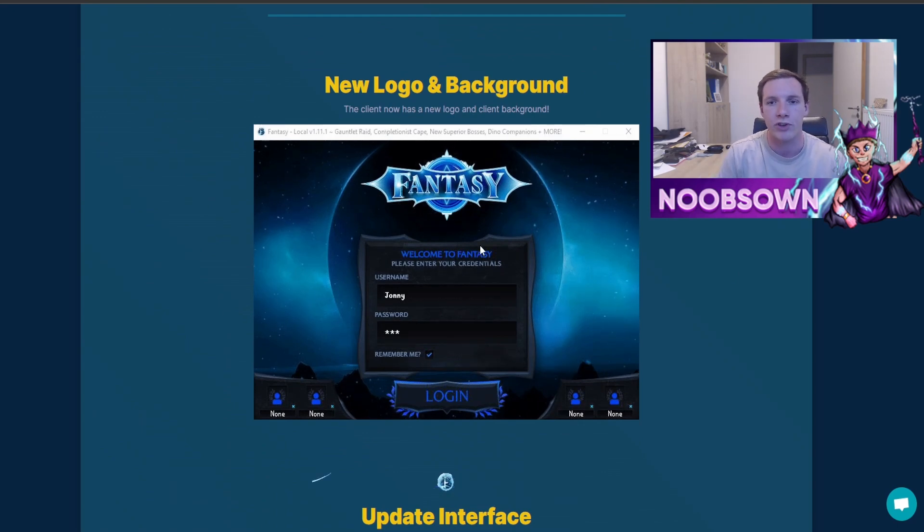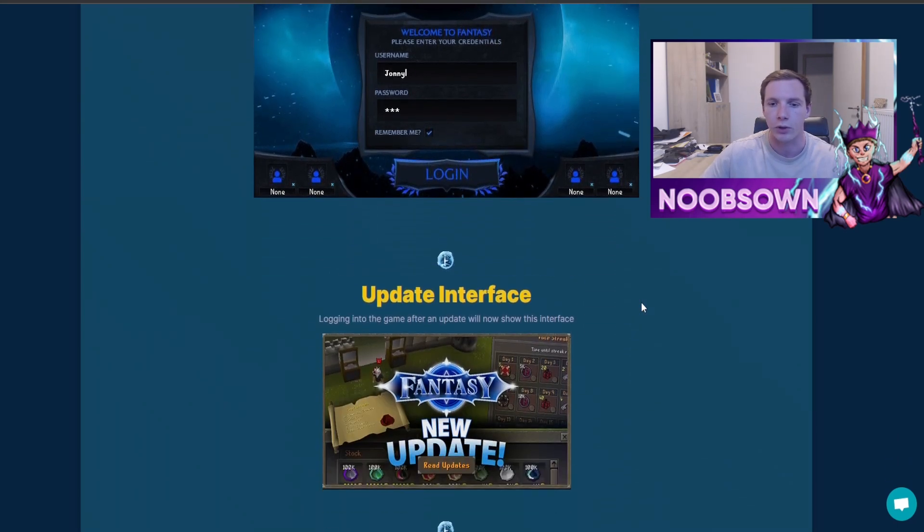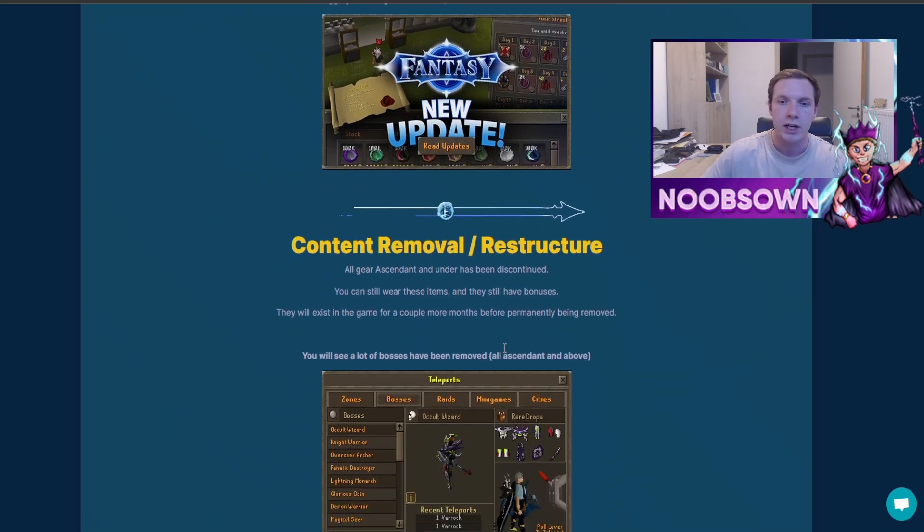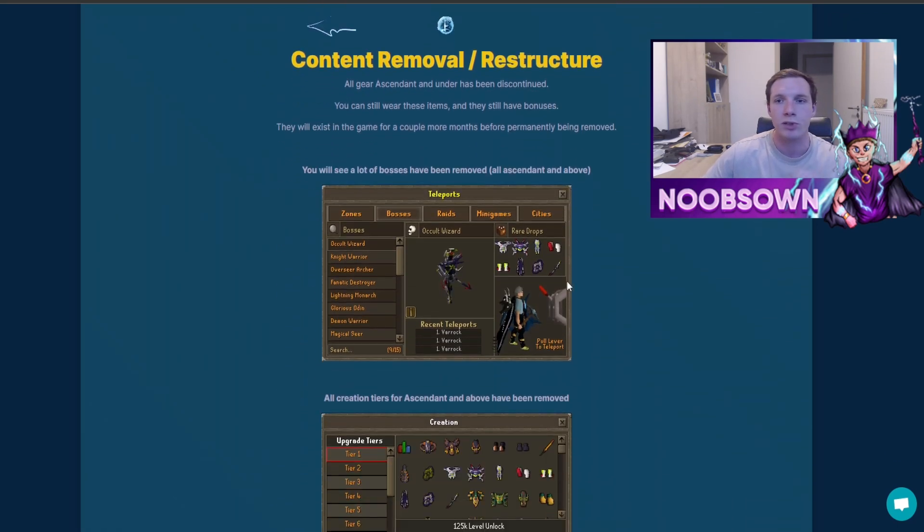Starting off this update, they also added a new logo and background — you'll probably see that once you load up the client. The logo is very beautiful and the background has nice animations as well. They also added a new update interface: logging into the game after an update will now show you a screen with a thumbnail and some of the new interfaces or items added to the server.